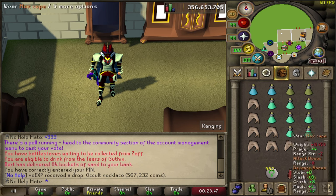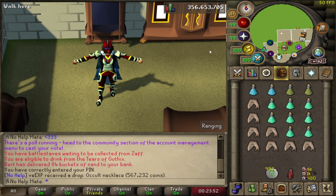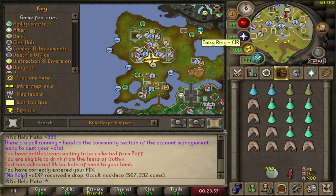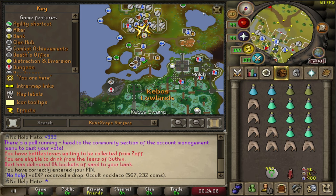Now the best way of getting here is actually going to the Farming Guild, so I'm going to go there right now. Another option is to use the Fairy Ring code CIR and then run completely south. If you do use the Farming Guild, you're going to do pretty much the same thing - just run down into where this area is.